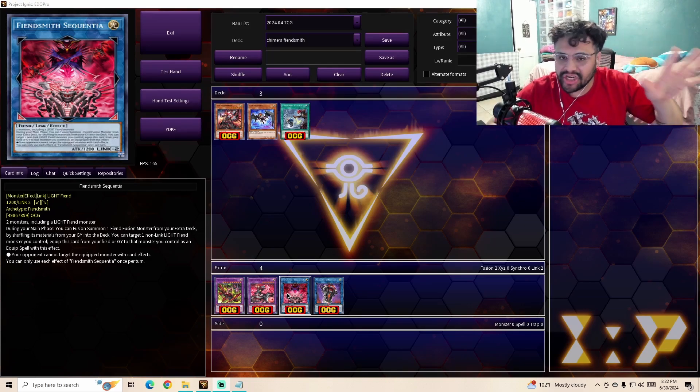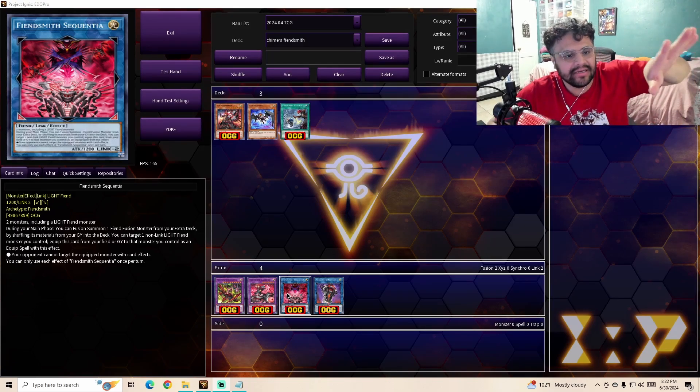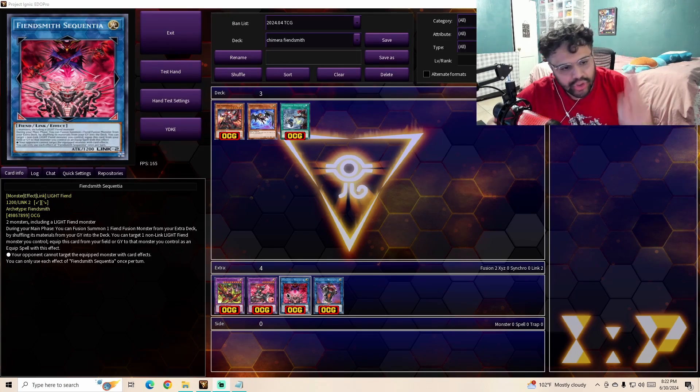Up next is Fiendsmith — I apologize if I'm butchering this — Quinita. It is a Light Fiend Link 2 monster. Its materials needed for its summon are two monsters, including a Light Fiend monster. During your main phase, you can fusion summon one Fiend fusion monster from your extra deck by shuffling its materials from your graveyard into the deck. Its other effect: you can target one non-link Fiend monster you control and equip this card from your field or graveyard to that monster as an equipped spell — your opponent cannot target the equipped monster with card effects. You can only use each effect once per turn.